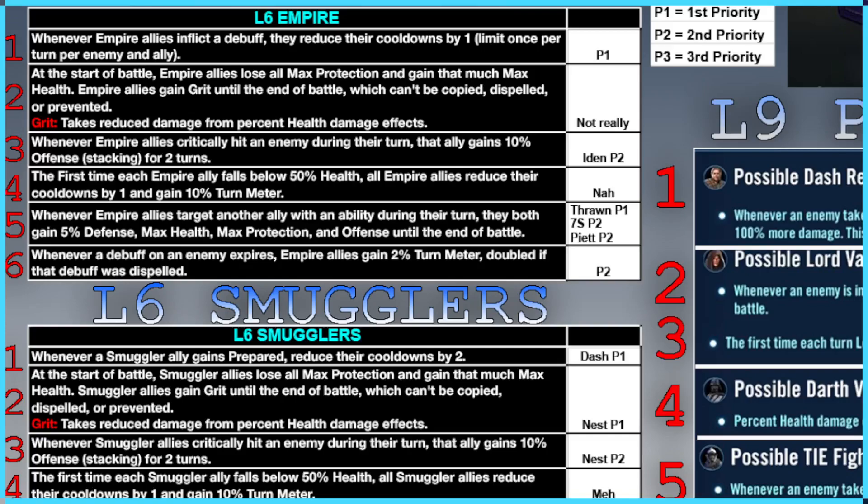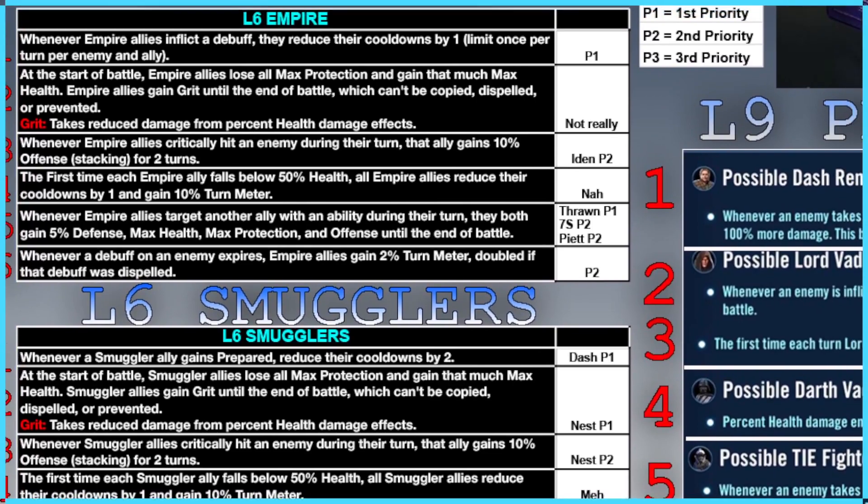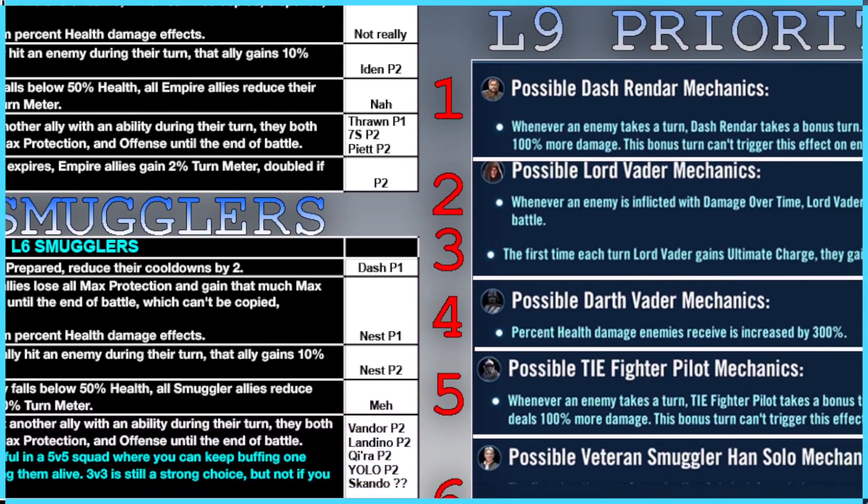It says 'not really' on it, and changing that particular part of the graph is actually going to be fairly difficult, so we're just leaving it. But that grit ability for number 2 is going to be something that we want for troopers. I also made a distinction for Lord Vader — number 2 and number 3 for his abilities. I had originally thought that both were about equal, and they're kind of not.